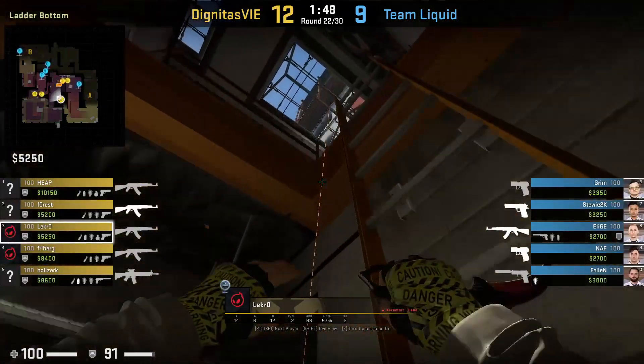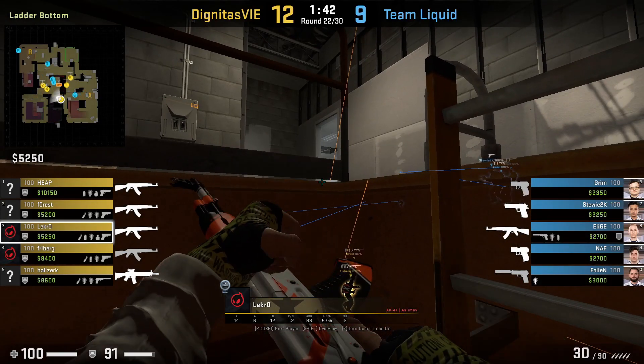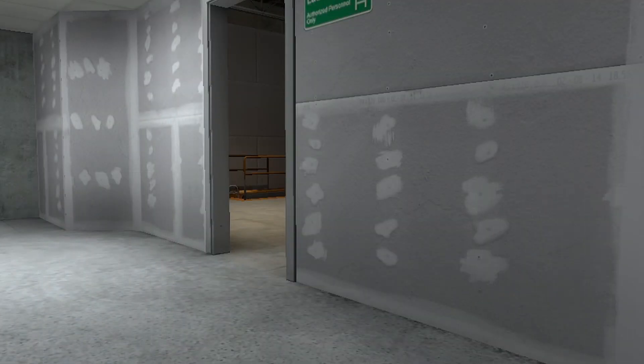Lekro has a cheeky position on the mid ladder to spot the push by Team Liquid on an eco. He won't spot anyone early on and he comes up the ladder where he will get a 3k. From the mid overview with a 2x zoom and x-ray off, you can barely spot Lekro's head.